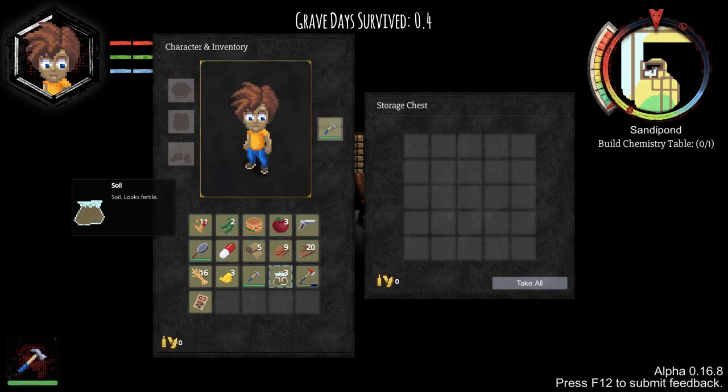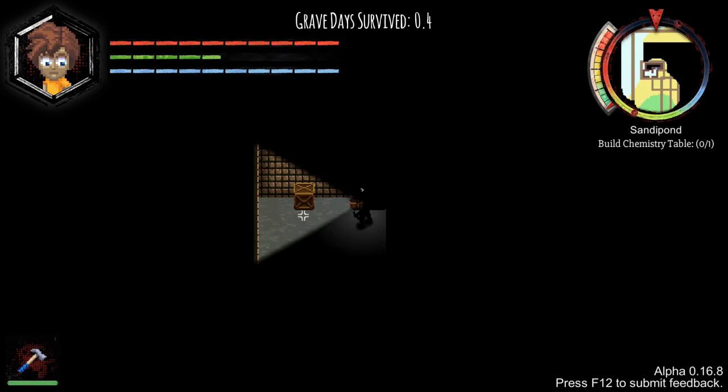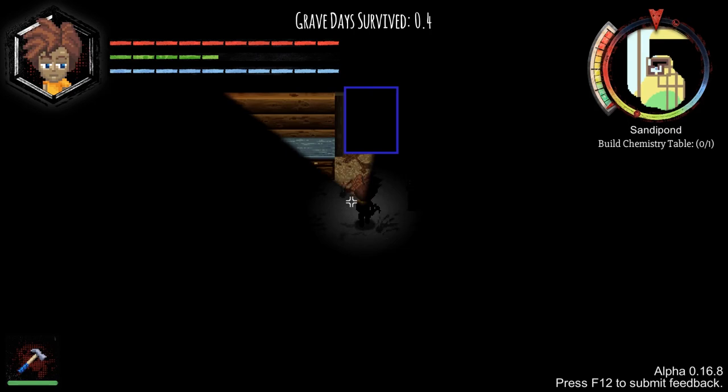We've got an axe - excellent. Soil, sulfur, wheat. Bruce Lee increases punching knockback. Double-click that and I've probably learned it. I'm thinking beans - I am very much thinking of beans.